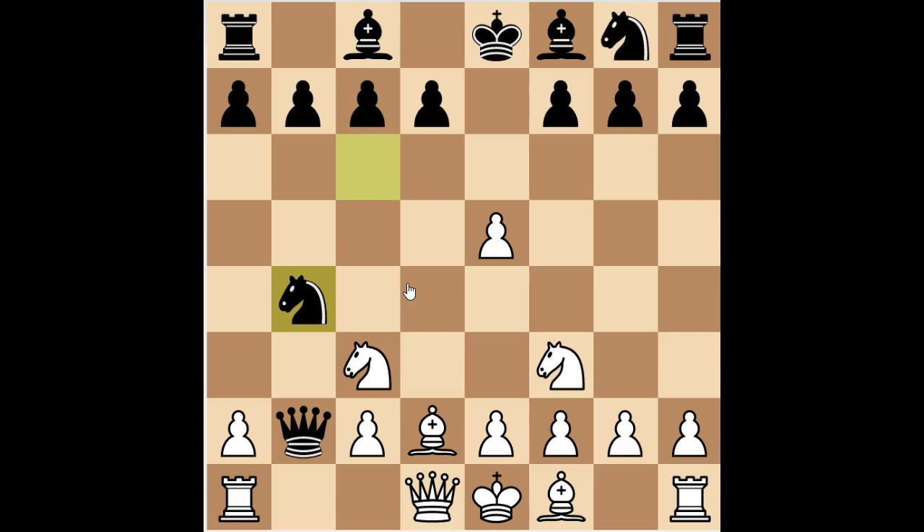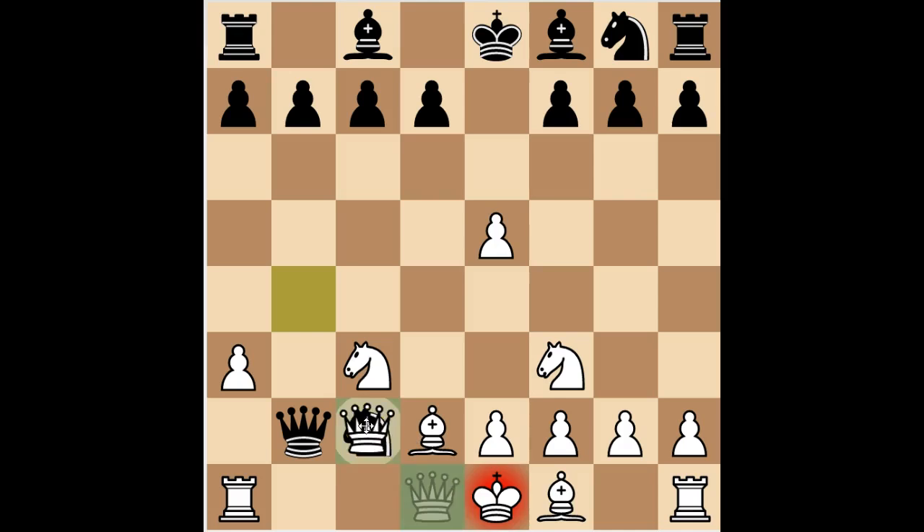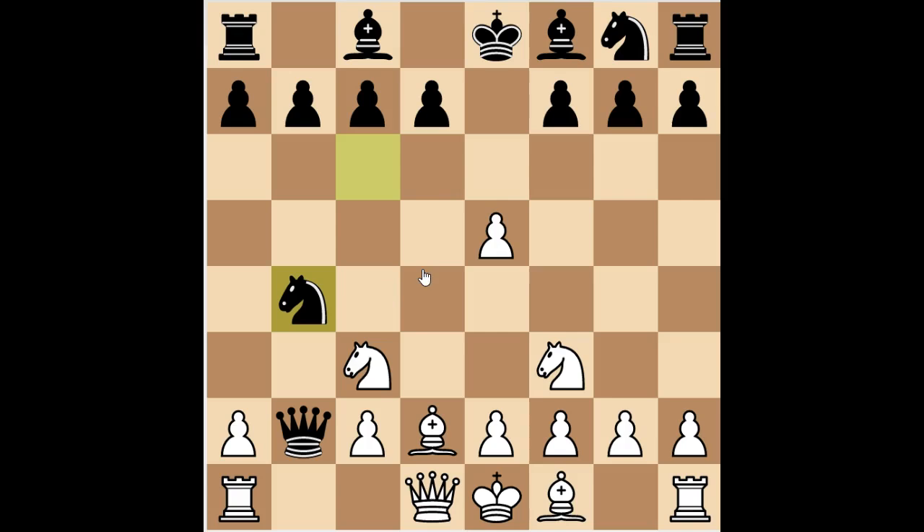The next move my opponent played was knight to b4, and I've never actually seen this line before — I know it's quite common, in fact it's the most common line in this variation. But I just couldn't remember what to do here. The point is that black is now threatening to capture on c2, which will come with a knight fork — quite deadly. If I don't do anything about trying to protect this pawn, I will have to capture back with the queen, and with the king nicely smothered this is completely losing for white.